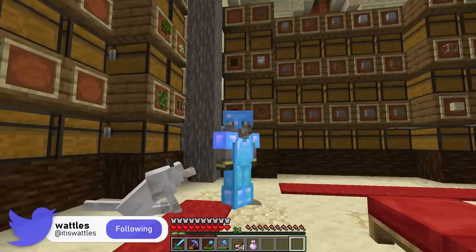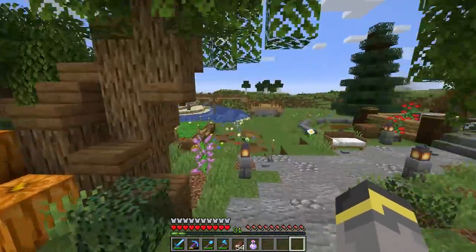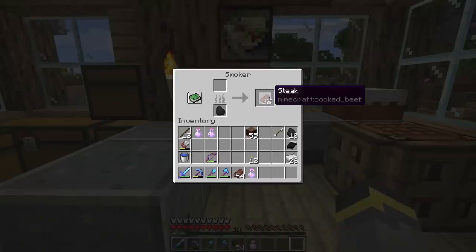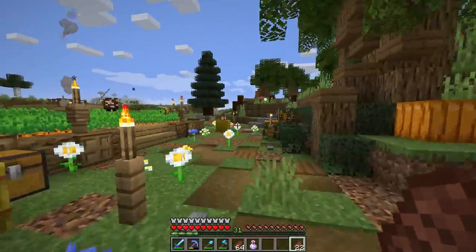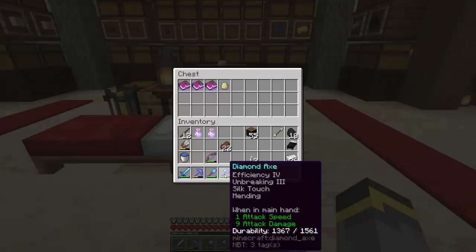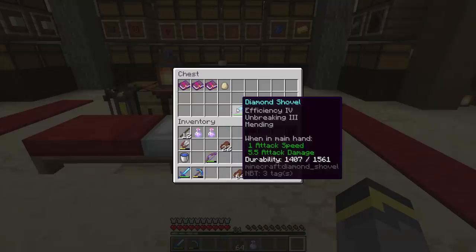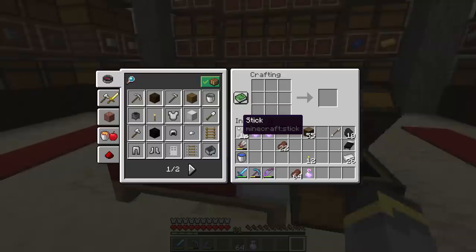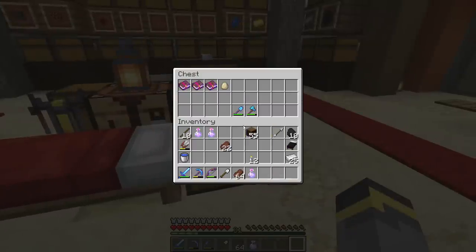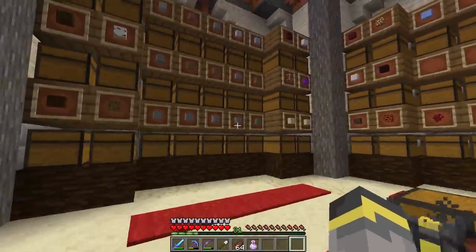The next thing we need is food. We only have 54 steak right now — I like to have more than enough food when taking on the dragon. So let's head to the starter house and grab more. Right before the episode I threw steak into the smoker, and there we go: 64 and 22 — that should be way more than enough. Just to be safe, we'll leave the diamond axe and diamond shovel behind. We don't need those — we'll craft a replacement shovel — but the diamond ones with mending are staying here.